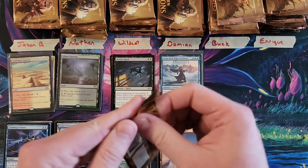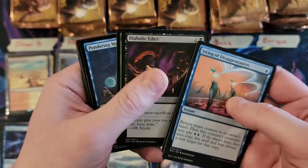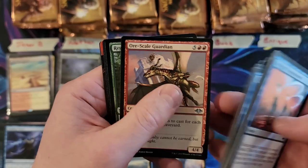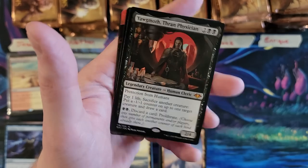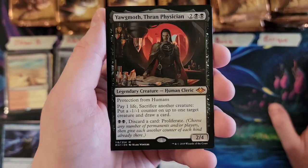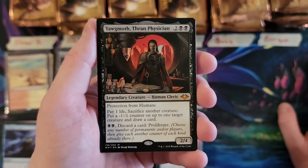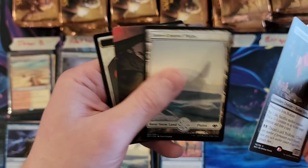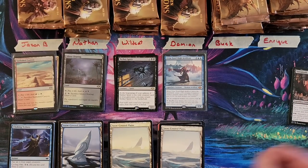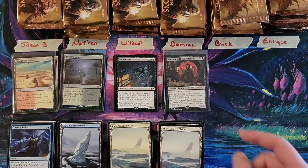Third pack, Damien. Yawgmoth, Thran Physician. Okay. There you go. We're going to move on from you now.